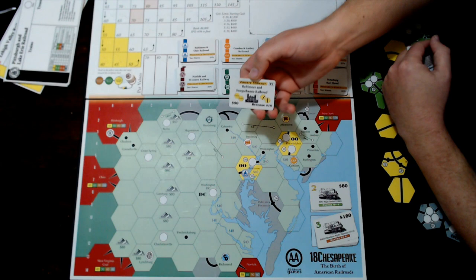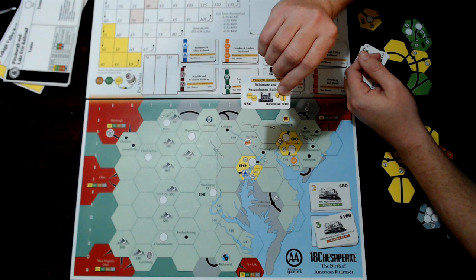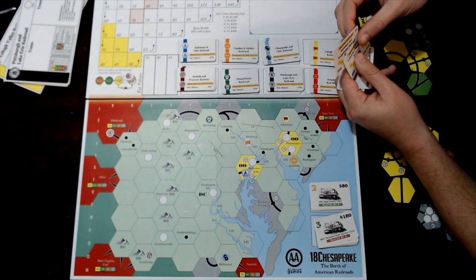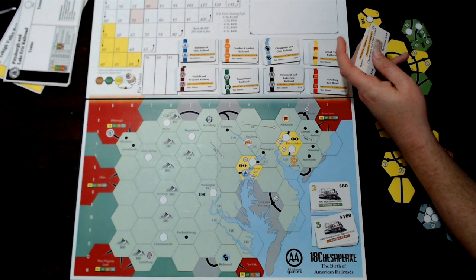The Baltimore and Susquehanna does the same thing — it even says 'extra build' on it. Both the Columbia and Philadelphia and the Baltimore and Susquehanna grant extra builds into those blocked hexes.